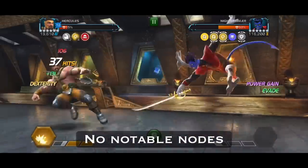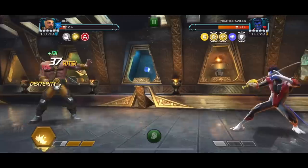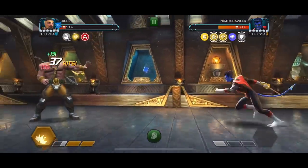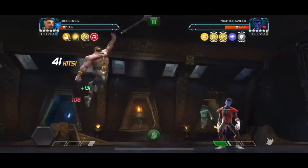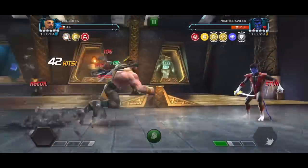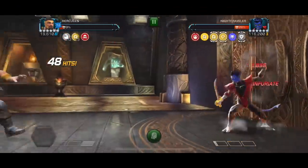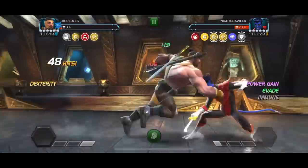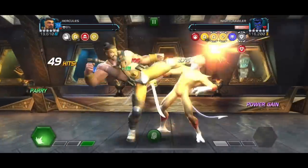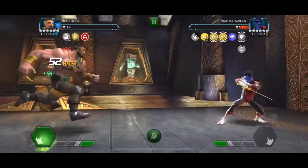This Nightcrawler is pretty much just an evade fest. If you get lucky you can use Hercules or whoever, but if you have Ghost on the team she's probably the best option since she counters evade straight up — much less RNG. You can try Hercules and just get lucky on the evade procs. You can parry him just fine and it's not a bad fight at all.